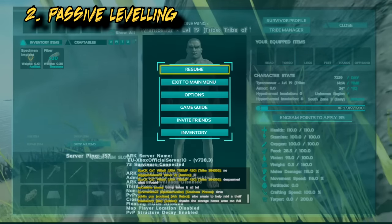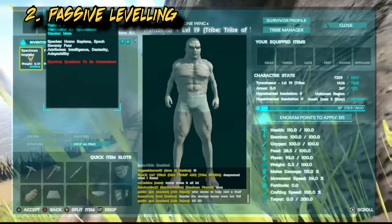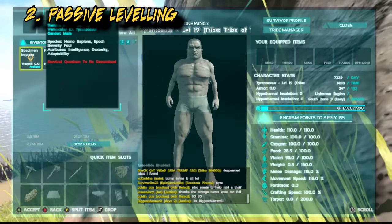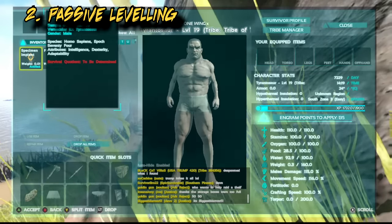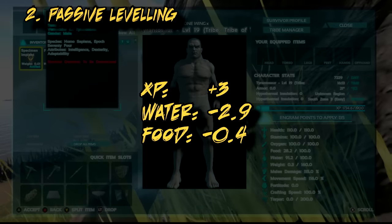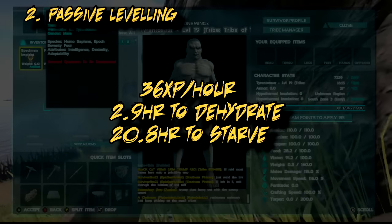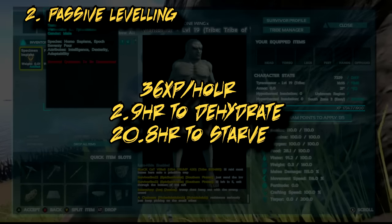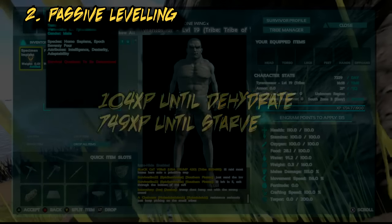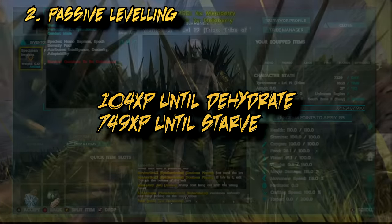The second technique I use is passive leveling — the XP you get for doing nothing. Here I'm just laying down and seeing how much XP I get over the next five minutes at level 19. What that showed was XP increased by 3, water went down 2.9, and food went down 0.4, meaning you get 36 XP an hour, it takes 2.0 hours to dehydrate, and 20.8 hours until you starve — giving you 104 XP until you dehydrate or 749 until you starve.